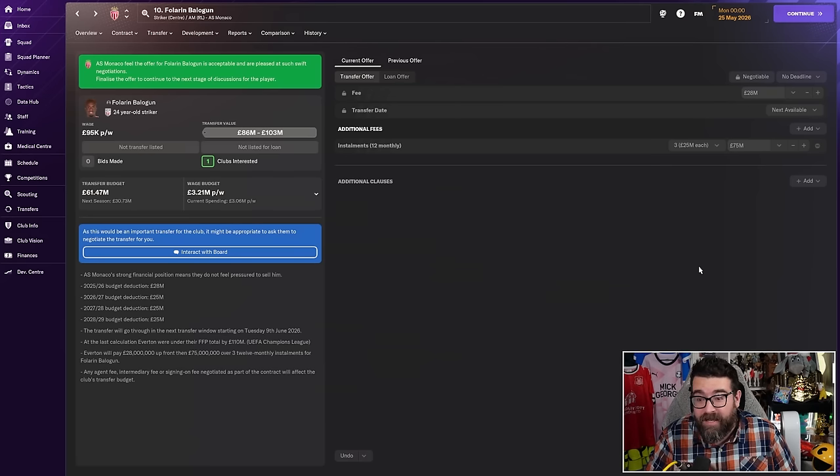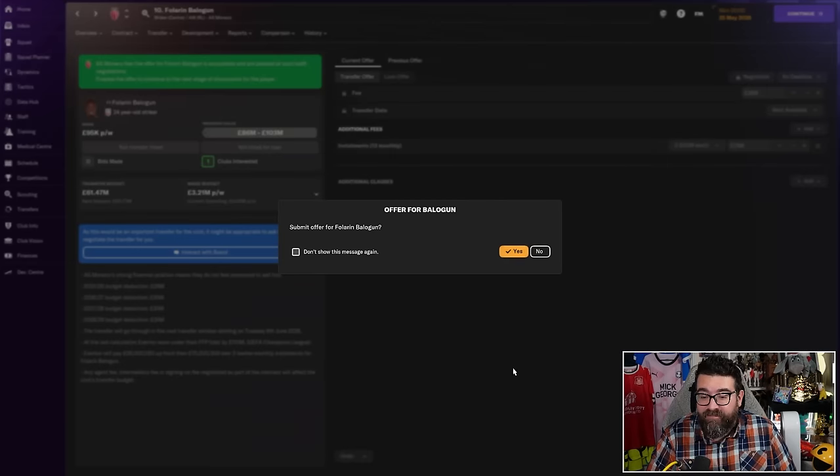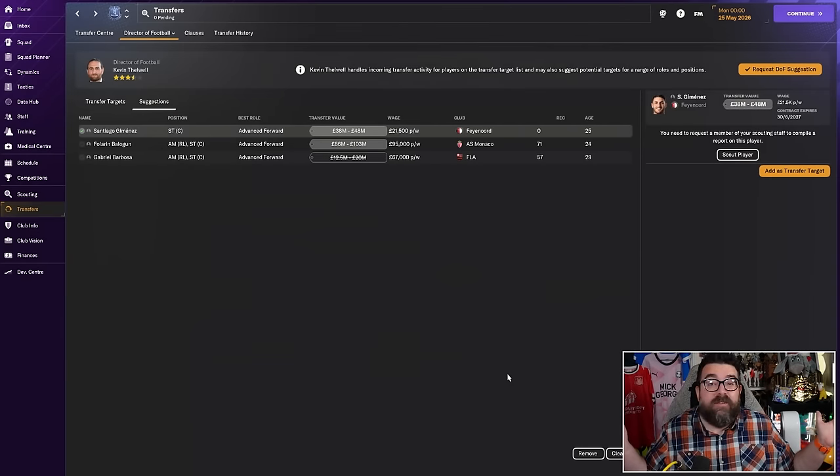You can abuse this if you want to. Some saves, like my Chelsea beta save, I absolutely abuse it. Some saves, like Non-Nita Legend, we try and keep things realistic. The key thing to remember is that this is how transfers are done in real life — transfers are always done on installments. It's up to you how far you take it because this area of the game is broken and a little bit exploity. But who cares? Because we're bringing in another striker to Everton.